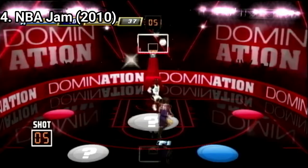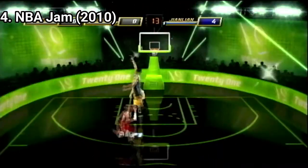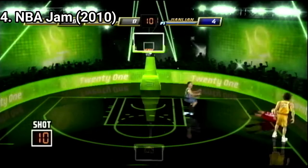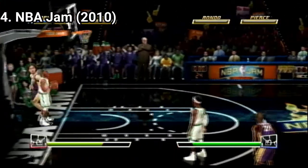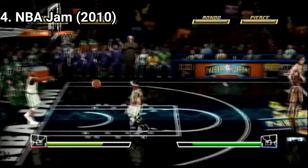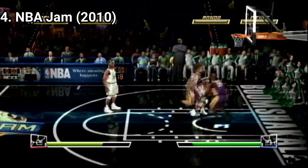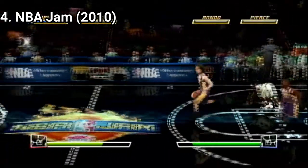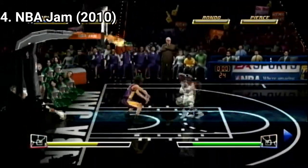Domination has teams trying to score from marked spots. In 21, the first player to reach the set score wins. Remix 2 vs 2 is like a standard game but with periodical power-ups. And Boss Battle pits you against basketball superstars. You get a remix and classic campaign with 58 challenges, and there is a huge amount of players and skins to unlock.